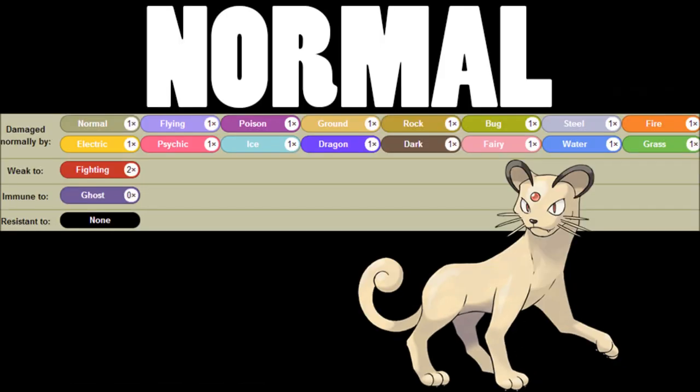Looking at Persian's typing, it's just a pure normal type, which is a really balanced typing. It has one weakness, one immunity, and that's it — the rest is normal hits. If it was on a tanky Pokémon it'd be amazing, but Persian doesn't really have the durability to make too much use of it.